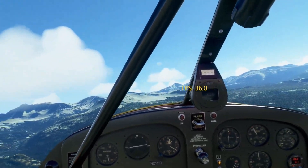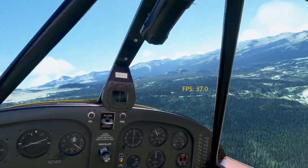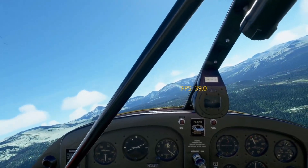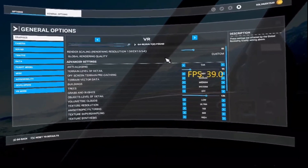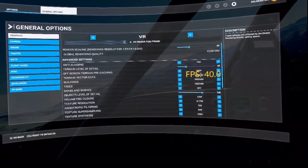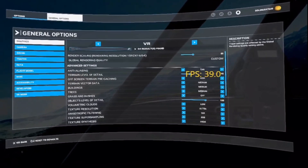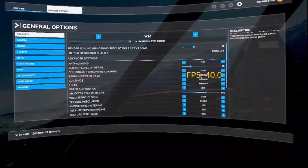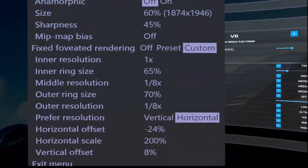I apologize that I had to do this in a second video. Let me just turn here so I don't run into anything, and let me show you my in-game settings. You have to remember that this is in conjunction with the settings in the other video. My in-game render resolution is at 85, which gives me a resolution of 1592 by 1654. Yes, that is low.